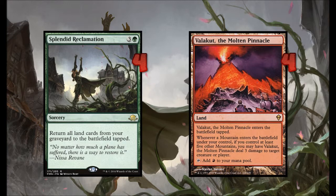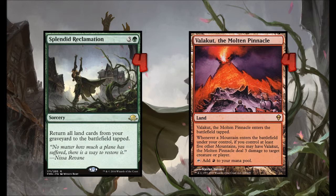The key to this deck is Splendid Reclamation and Valakut, the Molten Pinnacle. We're going to chuck those sweet volcanoes in the graveyard, and then this is going to grow them up into big beautiful balls of fire to toss into your opponent's face.